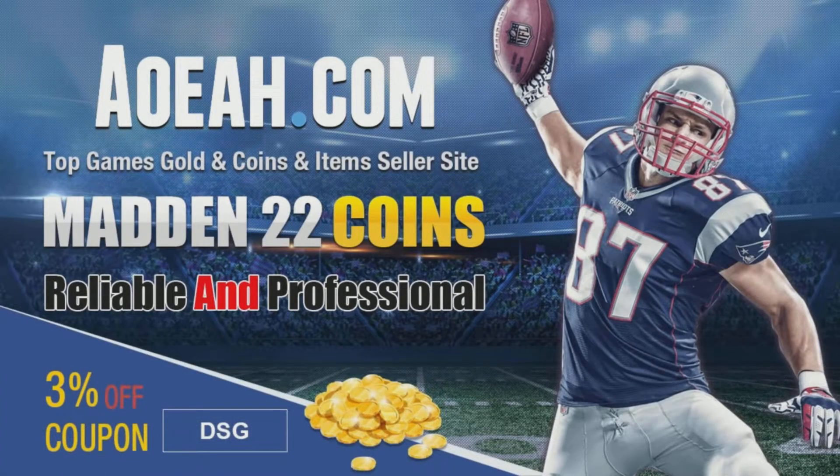If you're looking for the fastest, cheapest, and most reliable coins on the market, be sure to check out AOEAH.com. Use discount code DSG at checkout for 3% off your order. Link will be in the description and the pinned comment down below.